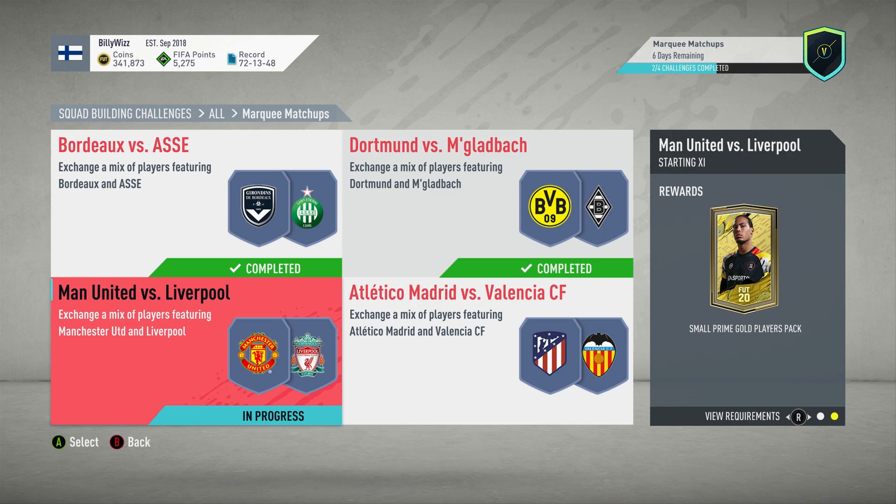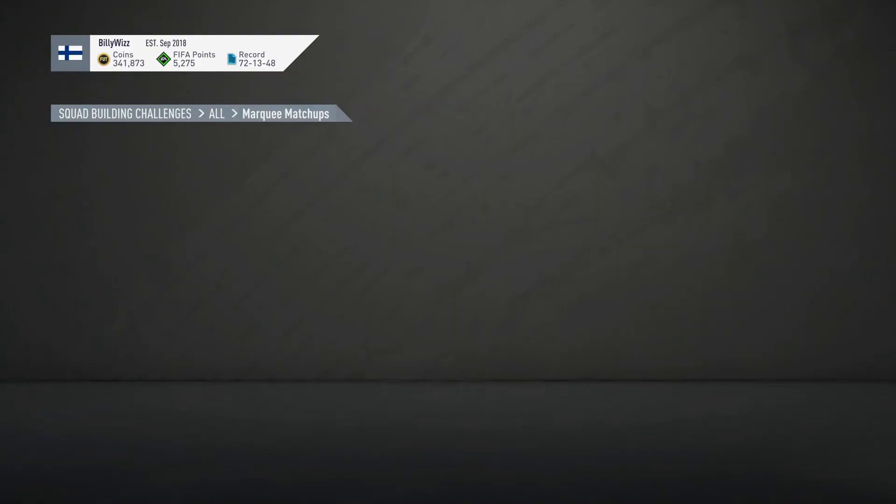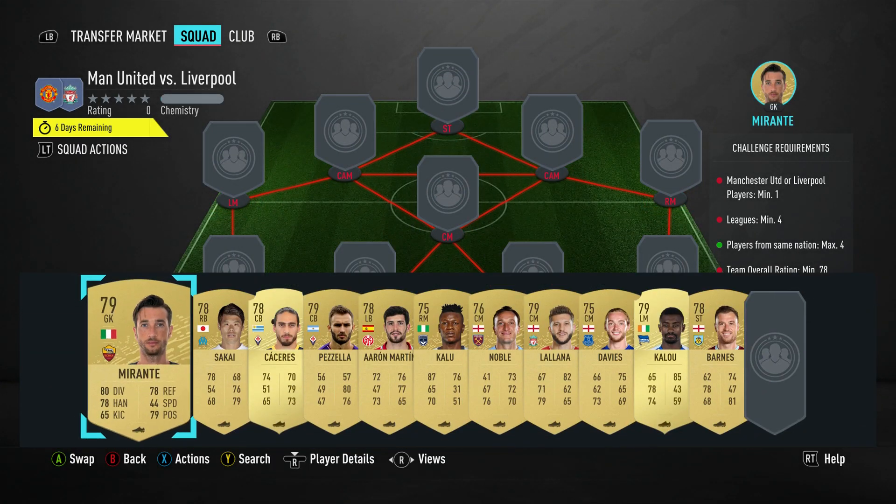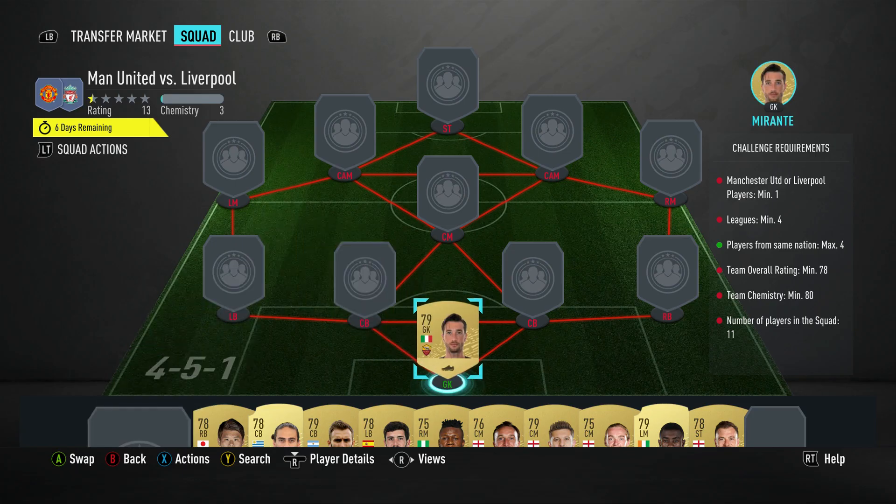Billy WizGamer back online. We're doing the third marquee matchup: Man United versus Liverpool. We get a small prime gold players pack for completing this SBC. It requires no loyalty, no position changes. It costs about 7,000 gold coins and that pack is probably worth over 20k. So let's crack on and get it done.